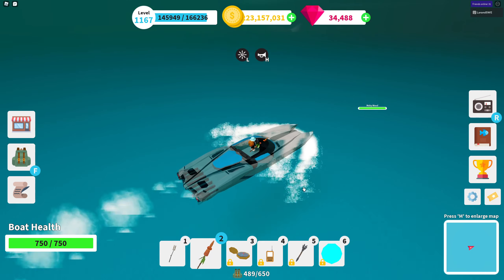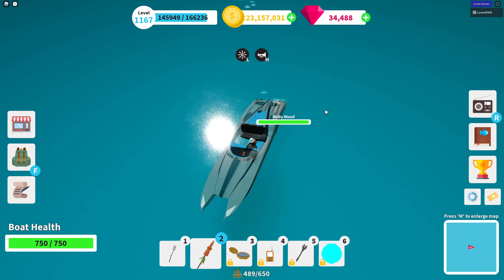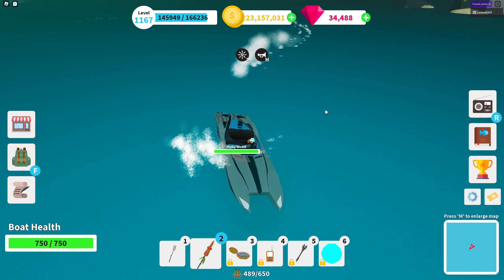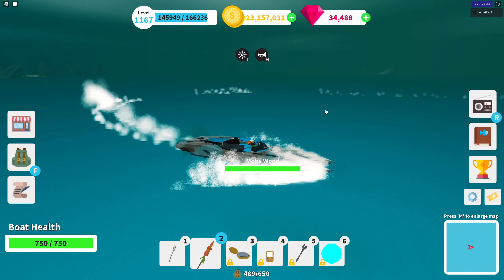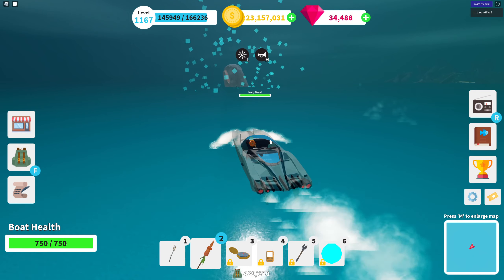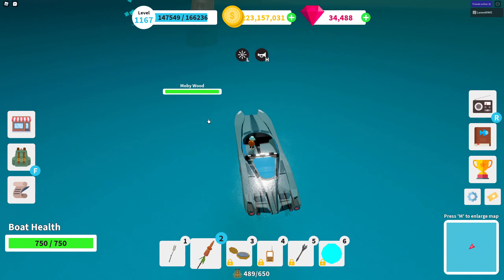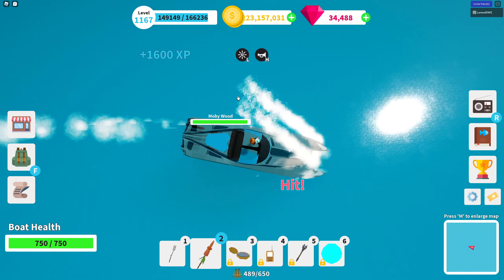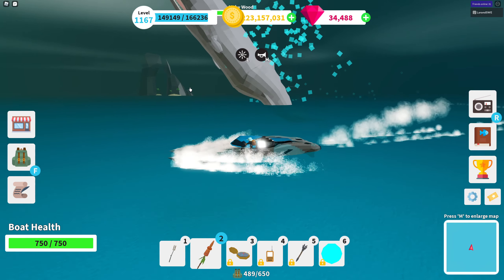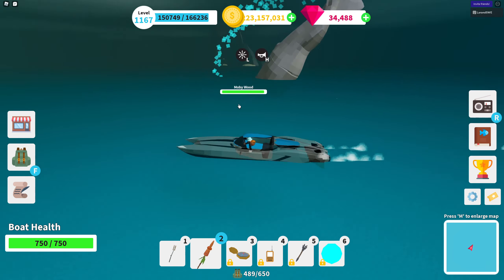Here we go — Moby! I would expect 1,600 experience per hit with the carrot spear, because if it does 800 damage times two, you get 1,600. Throw the spear over there — and we have a hit of 1,600. Yes, perfect! No big surprise there. We're going to do a traditional Moby battle, I'll fast forward through this.